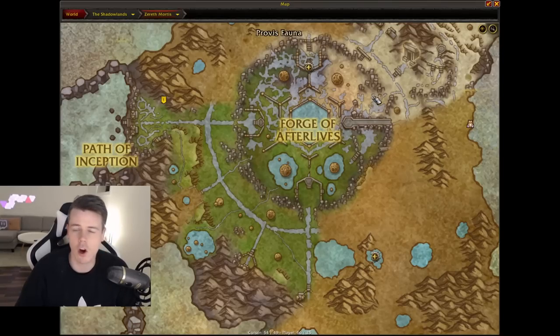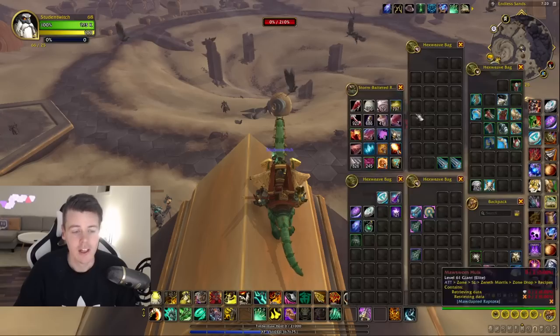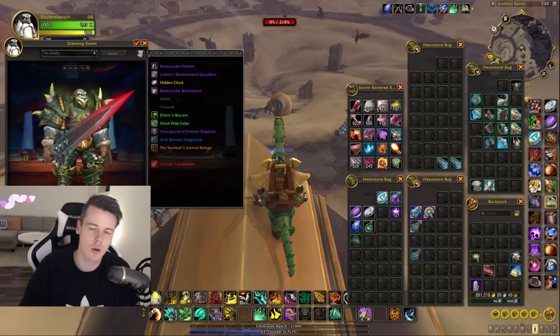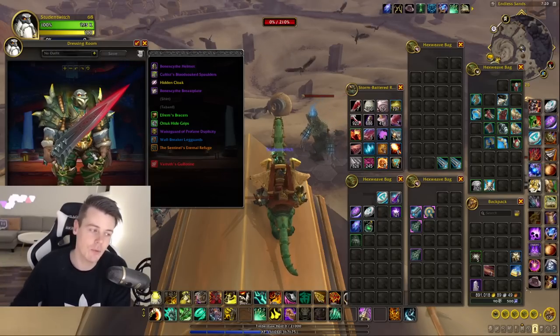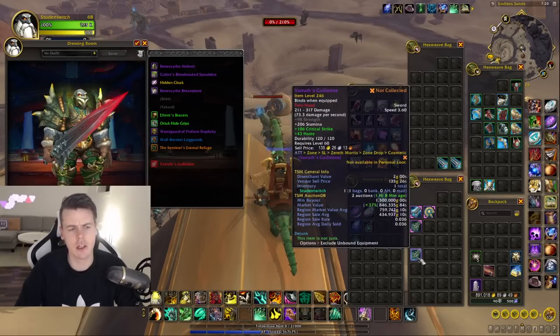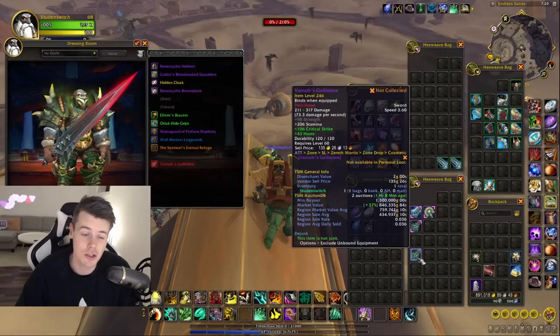I'm a sucker for RNG, so I wanted to go into the dread portal — this sandy area right here — because it can drop one of the coolest weapons ever, which is like a million gold. We're talking about the Varad's Guillotine. This sword looks cool, and it's one of those transmogs where people specifically look for it to actually use it in their transmog set. It's currently 1.3 million gold in my realm.